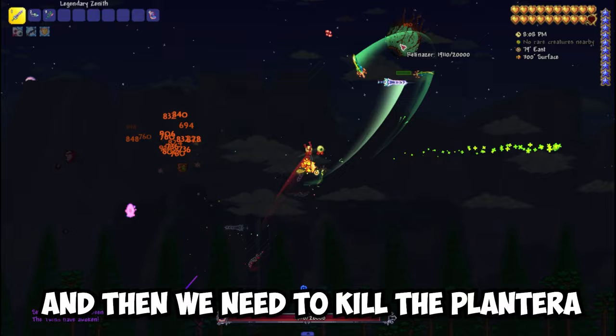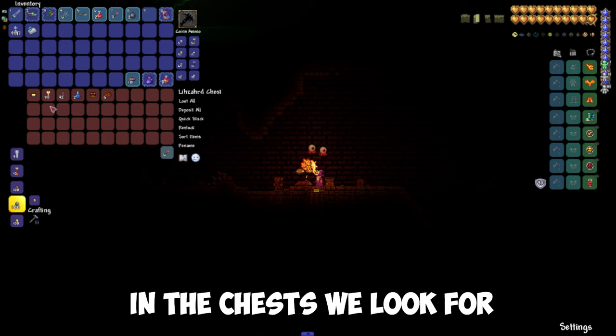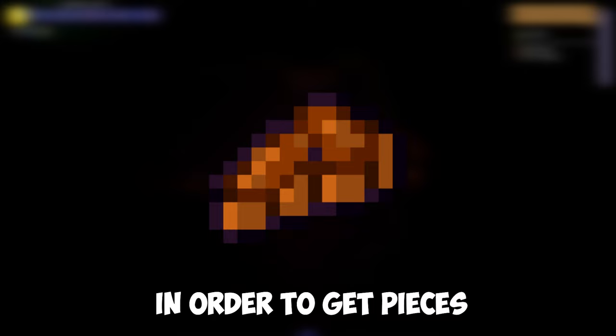We look for Plantera in the Jungle and kill it. Then we go to the Golem Temple. It is not necessary to kill the Golem — in the chest we look for the Sun Tablet, or kill the mobs that spawn in the temple in order to get pieces of the Sun Tablet.